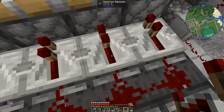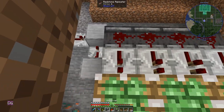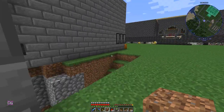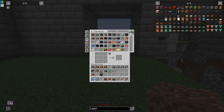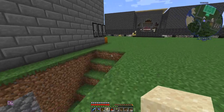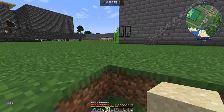We need repeaters pointing that way and then observers pointing upward as well. I've decided to use sand for the walkways for now and will switch it out at a later stage. So this will be where the piston story for the gatehouse comes in. That points to that — great, so far it looks good.